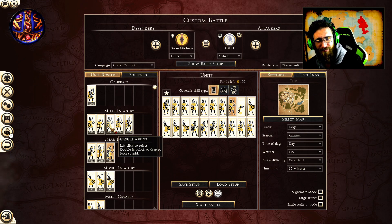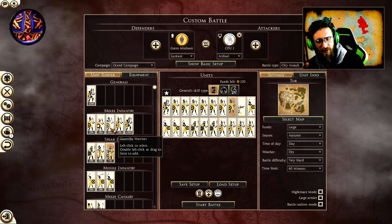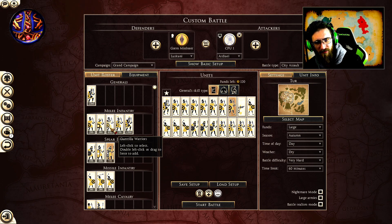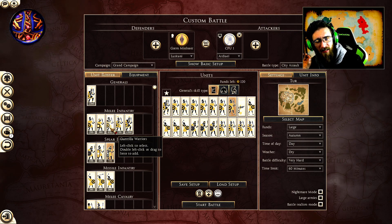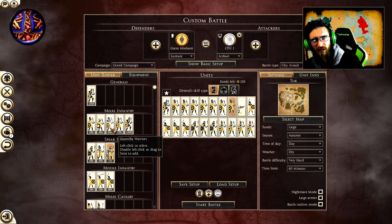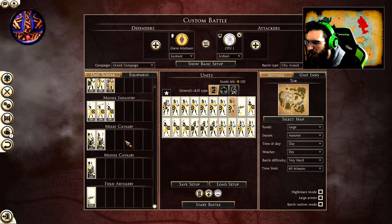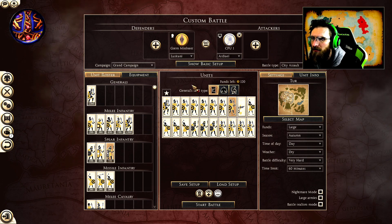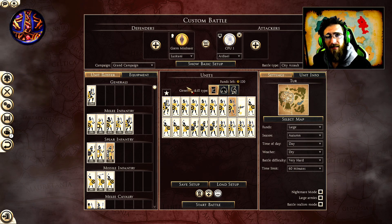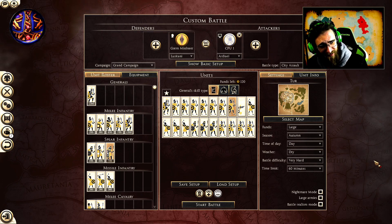There's another play style you can do — I think we've covered it with the Syracuse build. There's a sally-out tactic you can use with Balearic slingers that should even the odds; you could potentially even do it with this build, so go check that out. Hopefully this helped. I really hope you don't choose Lucitani on defense on a barbarian-style settlement. Thanks guys, goodbye.